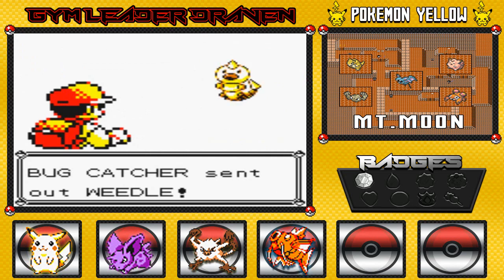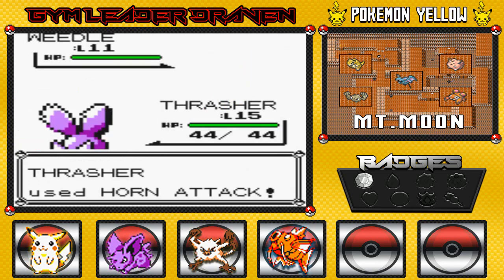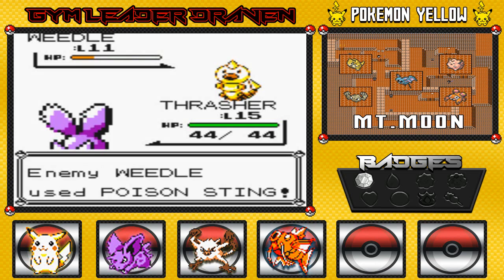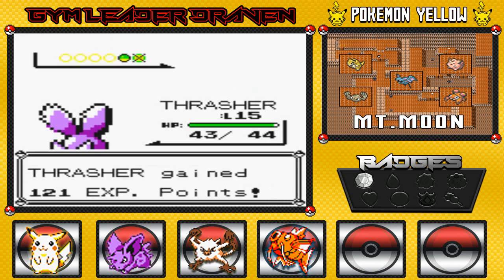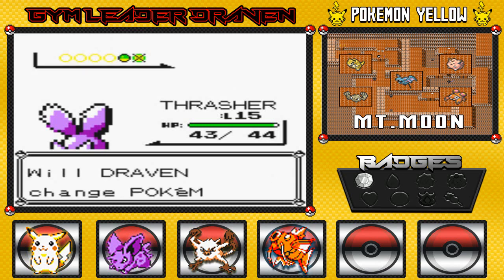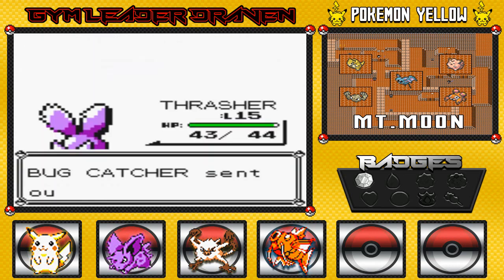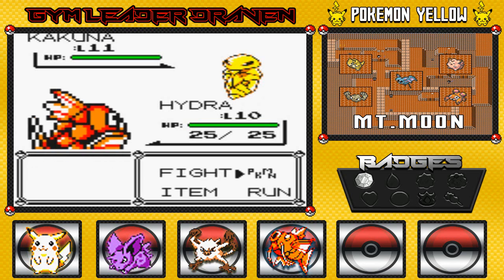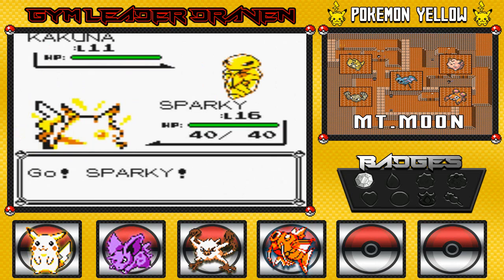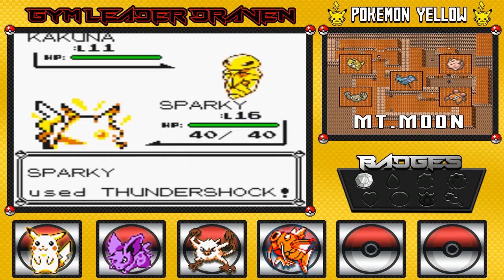Let's go with a Horn Attack here. And yes, I should mention — this is a live commentary; I'm playing as I'm speaking. I find I get more things done doing live commentary than recording and narrating later. I'm going to go with Hydra here because Kakuna is only going to use Harden, so might as well get Hydra some experience before switching him out for Sparky. Note to self: only take on Shell Pokemon with Hydra because he only knows Splash.